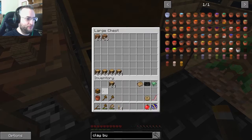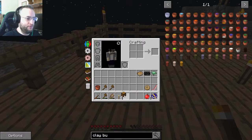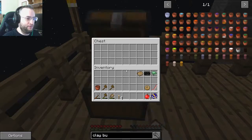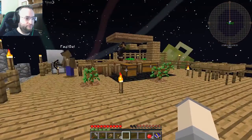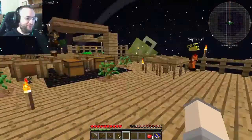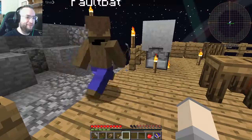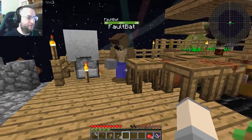If you build four blocks up above it so you can put the water in so it goes straight up and down, you're not going to have any water pushing you in any specific direction. As long as you don't use the WASD keys, you can just use your spacebar to go up and down. But I'll still be terrified.